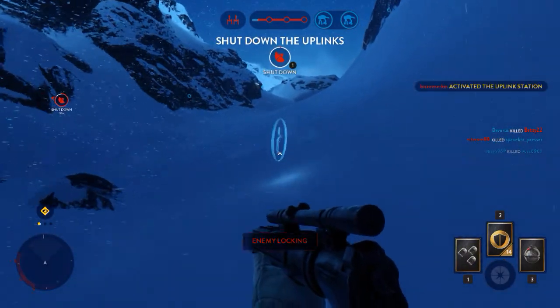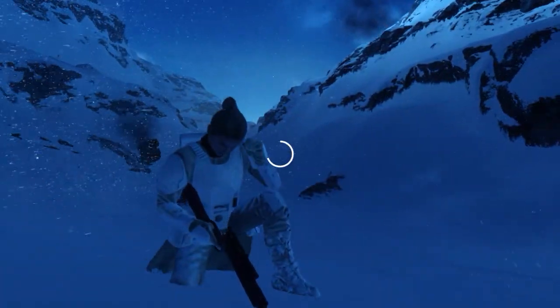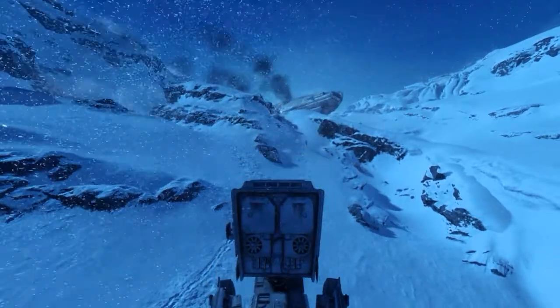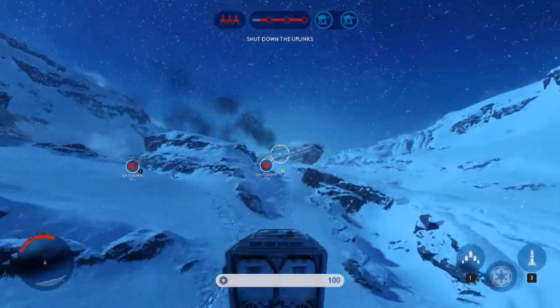The rebel forces have triggered the uplink station. In order to protect our walkers, you must deactivate it. Readings indicate a bomber is targeting our AT-AT.